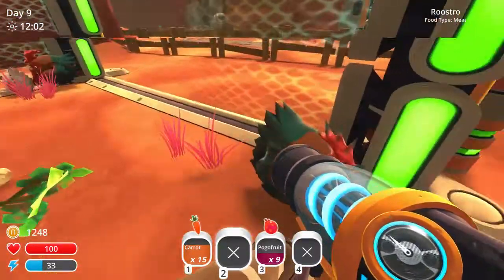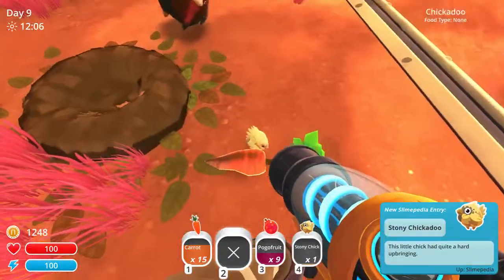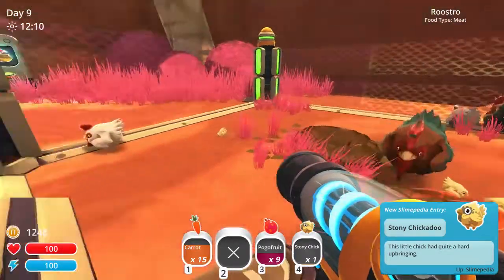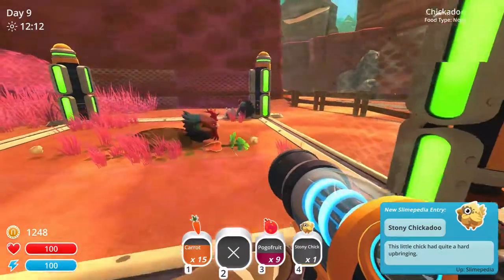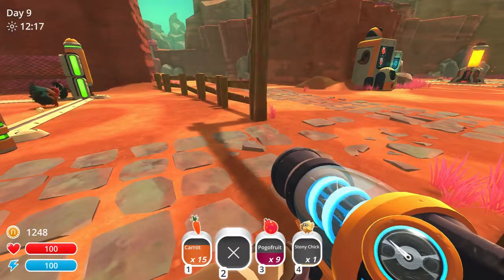You basically just keep them in a coop. Make sure you have your rooster. And then you get these little chicks there - little chick chicks or something like that. And then as they grow, as time goes on, you feed them to your slimes. It's very nice, isn't it?